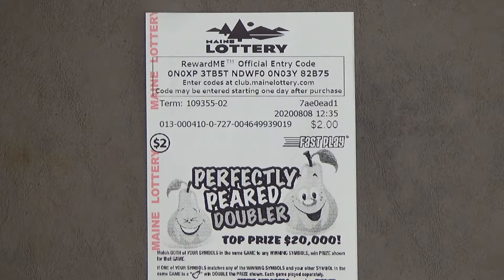Today's game is the $2 Perfectly Paired Doubler Fast Play from the Main State Lottery. If both of your symbols match any of the winning symbols in the same game, you win the prize for that game. If one of your symbols matches any of the winning symbols within the same game, and the other symbol to go with it is a pear symbol, you win double the prize for that game.